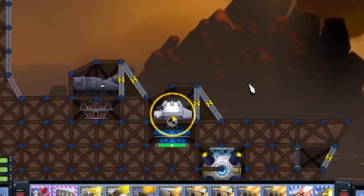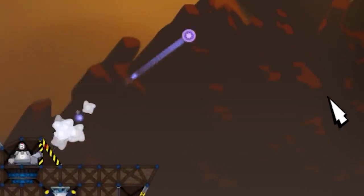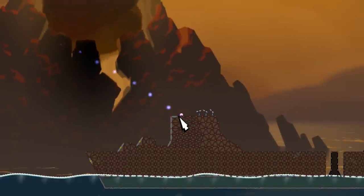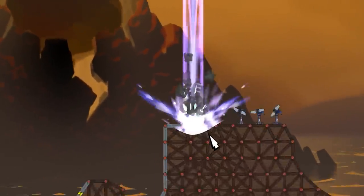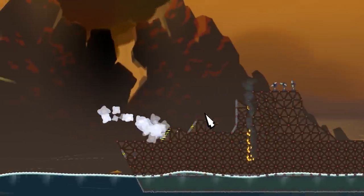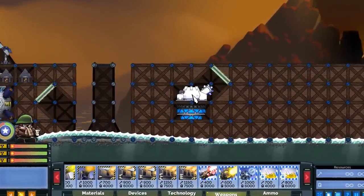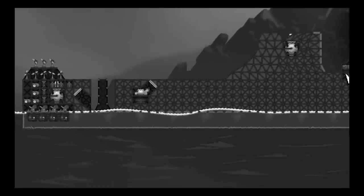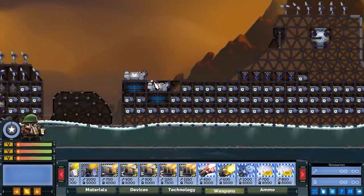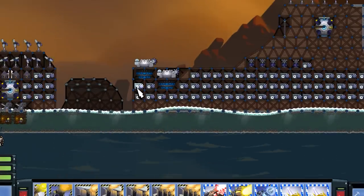Everybody knows that in Forts you can use an orbital laser - you fire it, but it has its weaknesses. It can get shot down, you have to hit the target, and then a laser comes down from space and destroys a certain area. It's a vertical laser. But today I'm going to show you guys how to make a horizontal firing laser. This thing is technically illegal - you see this accelerator? Right after I show you how to build a horizontal firing laser, we're going to fire 80 of them at the same time.